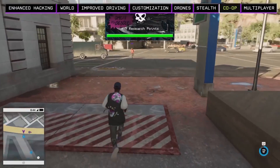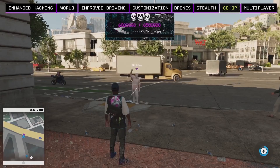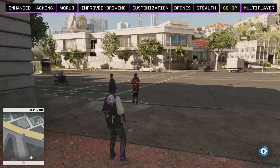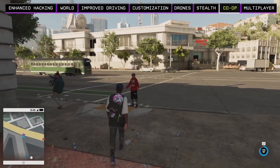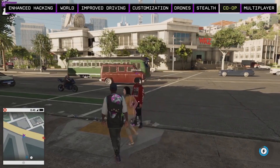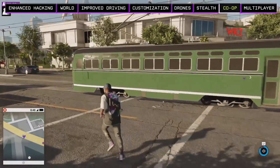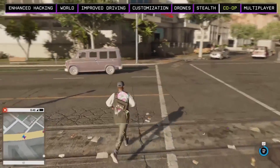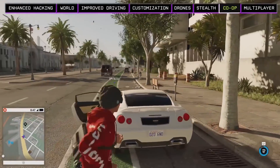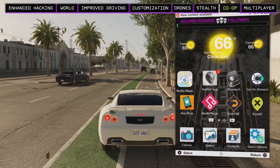Up ahead we'll notice there's another player hanging about — he's easy to spot because of the purple icon and the gamer tag over his head. In Watch Dogs 2, your game session can be seamlessly merged and you will often encounter other players exploring the world just like you. We have an opportunity to join up and form a co-op party, so let's send him an invite. Now that we're joined in a session we can complete co-op missions together and take on even bigger and tougher targets — two hackers are better than one.